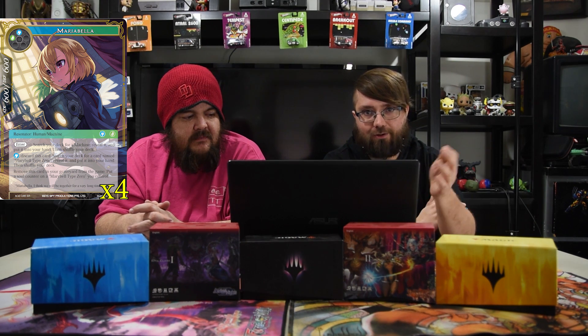Our first real unit is Mary Bella — blue and green, 6/6, human machine. On enter, search your deck for a machine, reveal it, and put it in your hand, then shuffle. That's already super good. For one blue, discard this card to search your deck for a card named Mary Bella Type Zero, reveal it, and put it in your hand. You can also remove this card from your graveyard to put a soul counter on Mary Bella Type Zero you control — all the value for free.